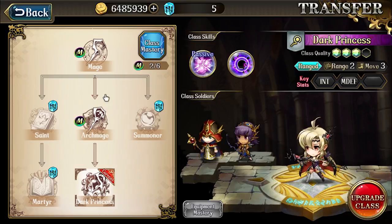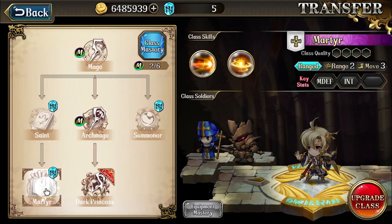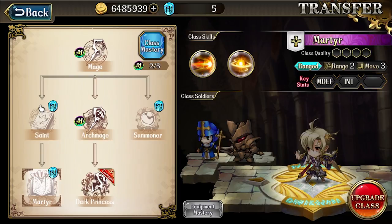Once you've ranked up your classes, every character should have at least one main path maxed. Side paths are mostly optional depending on how much you want to beef up your characters, or if specific characters really need them. For example, if I wanted to really use Lana, I'd probably go down her side path to unlock her additional AoE attack and cleanse. But unlocking side paths after going down a main path costs runestones for each class you unlock, and runestones are a really scarce resource, so plan their use accordingly.